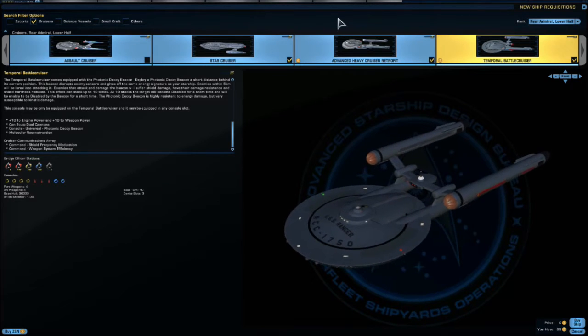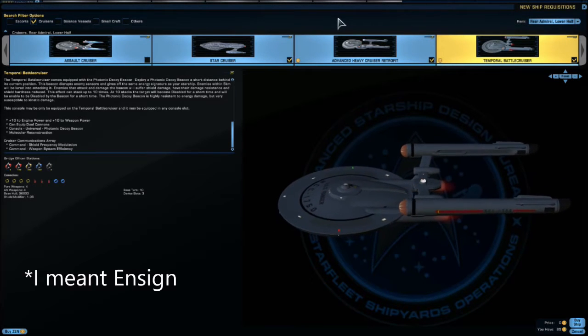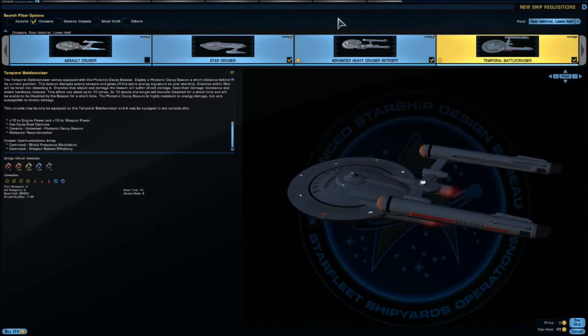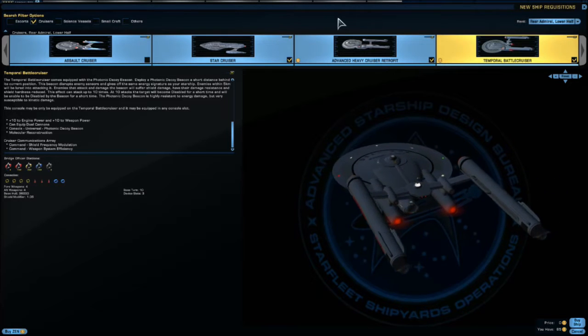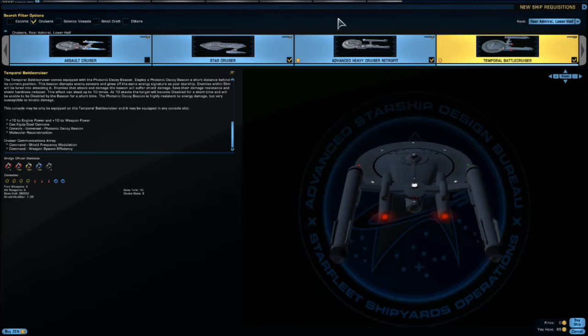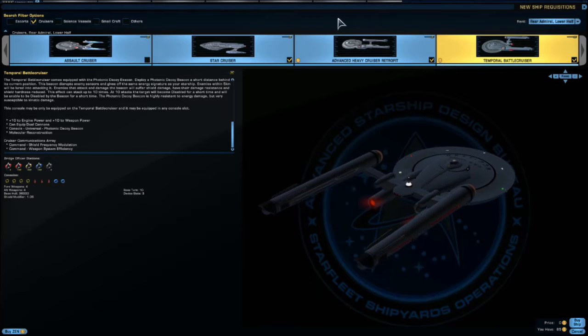Starting off we have a Lieutenant Tactical, a Lieutenant Commander Tactical, a Commander Engineering, a Lieutenant Commander Science, and an Ensign Universal. For Consoles, we have 4 Engineering, 3 Tactical, and 2 Science.